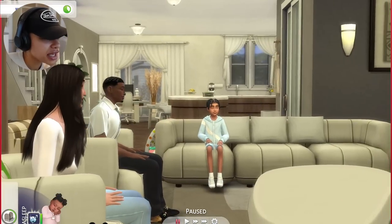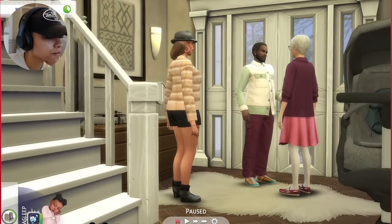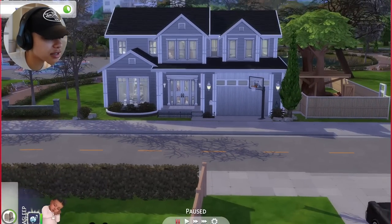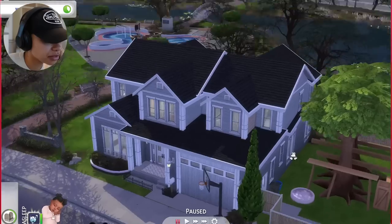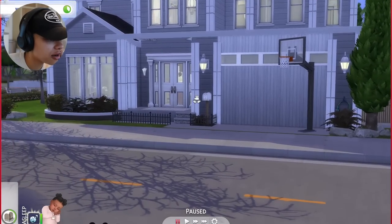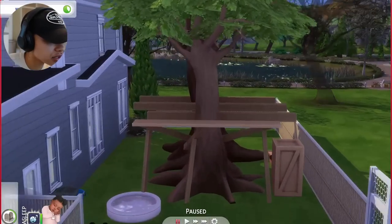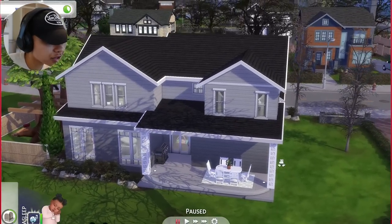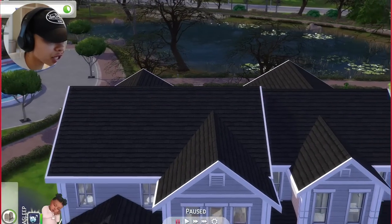I want to give you guys a quick house tour - we have some neighbors over here in the hallway. Let me show you the house from the outside - this is what it looks like. I had to tweak it a little bit because the lot was a bit too small for this house so they don't have a big front porch, but I think it still looks good. They have a nice backyard with a treehouse being worked on, which I think is going to be so cool, and a little back patio which I'll probably work on once we get to summer.